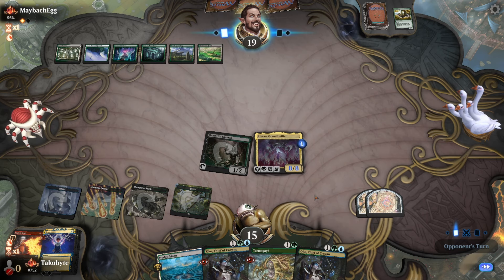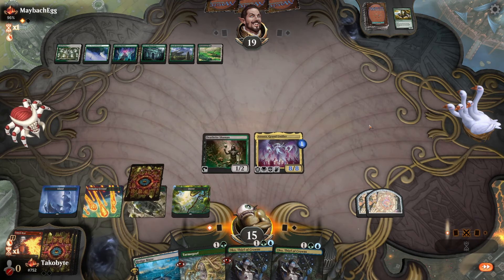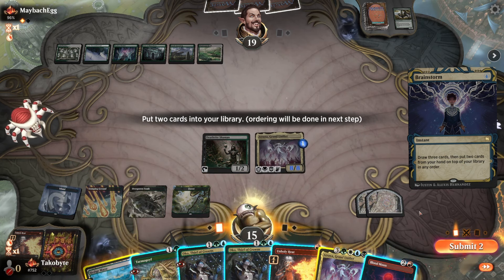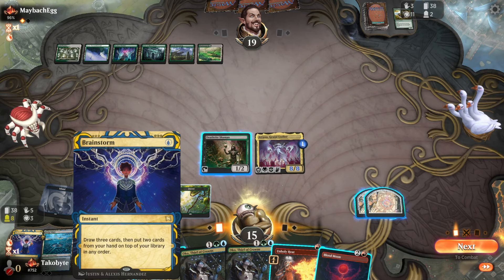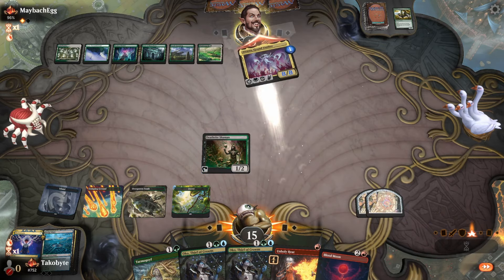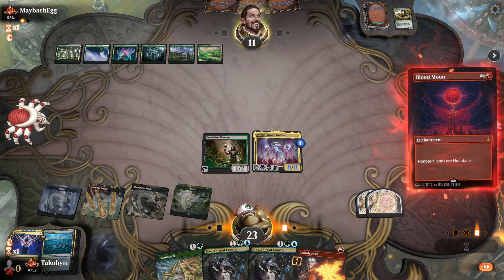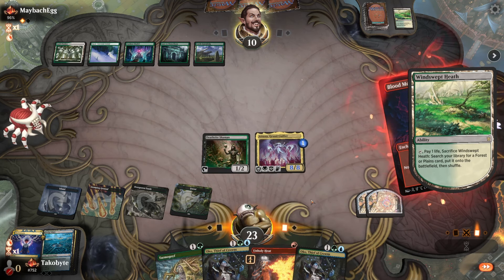Even if the Titan comes down, we have an 8/8 flyer with Lifelink and Vigilance — so we make that into a 3/3 and we should be good to go. Blood Moon — fantastic. Actually, let's put the Hedge Maze on top. There's no land on top and no land in the graveyard. Do we just play the Blood Moon out? Yeah, I guess we just play the Blood Moon. If they fetch first before Blood Moon, we get to crack this map token, which is nice.